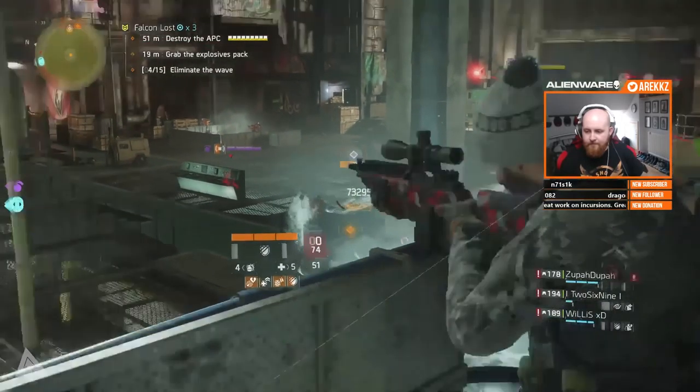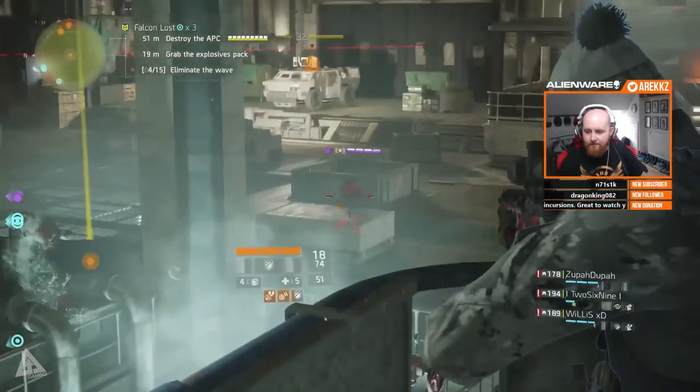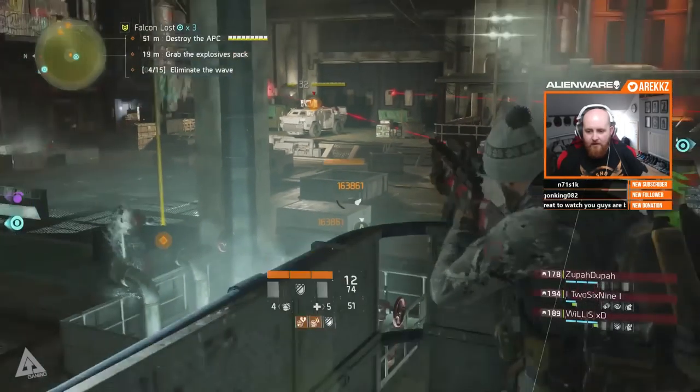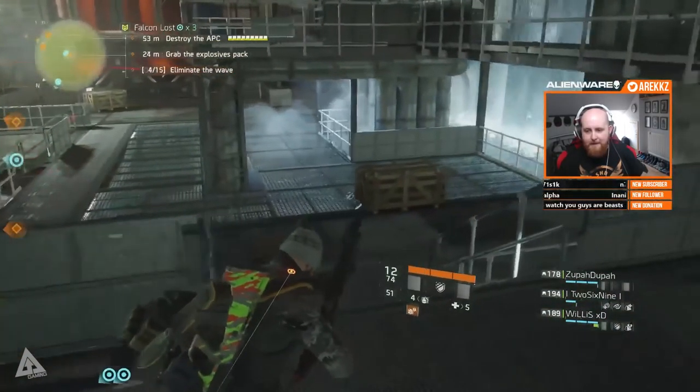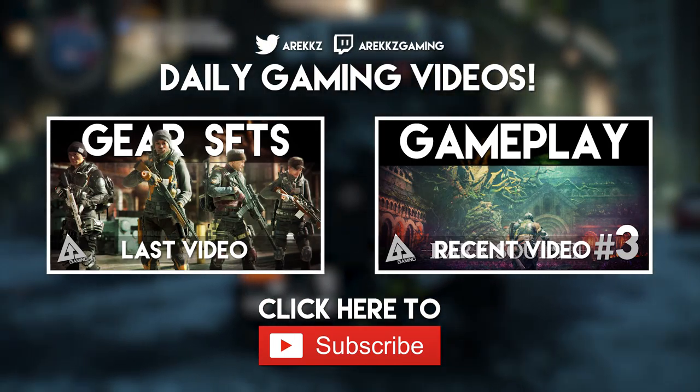That was just a super quick look at the Sentry's Call gear set. As mentioned, you only actually need four pieces to unlock the bonuses and the talents, so beyond that you could grab two pieces from another set — say the percentage damage increase from the Striker's Battle Gear set, for example. Hopefully you guys enjoyed it; if you did then a like would be super appreciated. Comment down below and let me know what you think. Thanks for watching, take it easy, catch you next time — peace out.